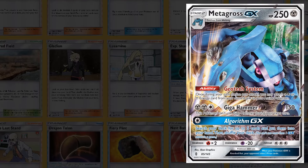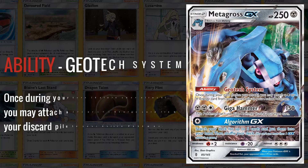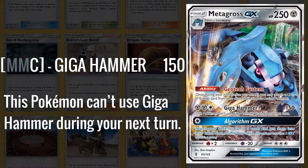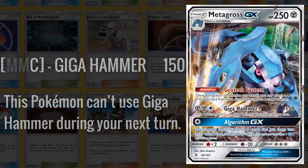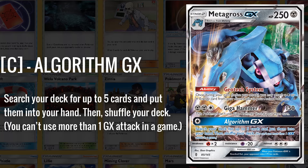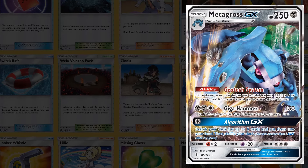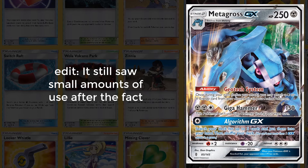Metagross GX was out of the gate one of the powerhouse cards of the set. Its massive 250 HP allowed it to tank hits like nothing else and then heal them off with Max Potions. Its Geotech System allowed you to accelerate a Psychic or Metal energy from your discard pile to your active Pokemon, allowing you to continually stream its attacks. Its Giga Hammer does 150 damage, but you can't use Giga Hammer during your next turn — this downside was offset by Geotech System, as you could retreat into another Metagross and use Geotech System to power up your next attack. Its Algorithm GX allowed you to search for 5 cards and put them into your hand. This card immediately saw play and did very well at regionals, but fell off going into the Worlds format — still a very cool card.